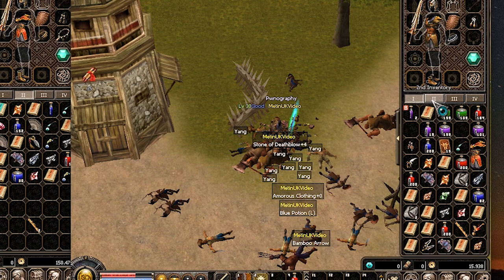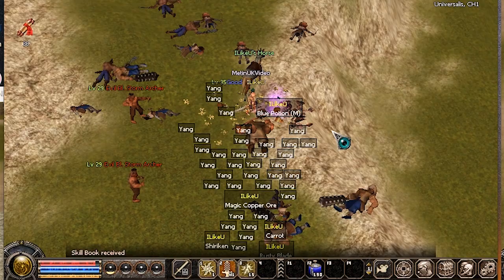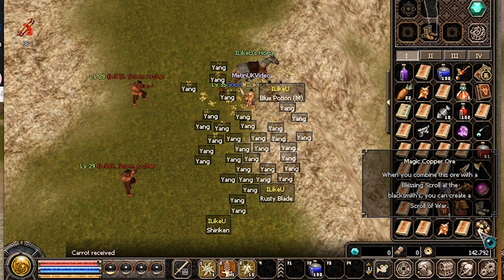Death belt was plus four — that's very lucky for the first day of farming. Is this magic copper ore? I've never seen this before.